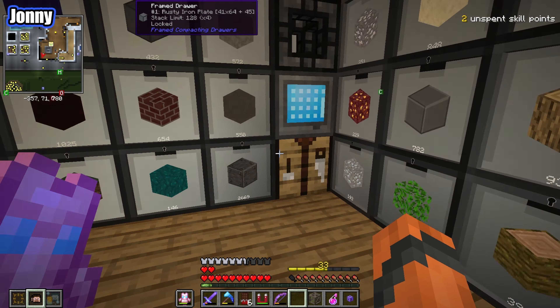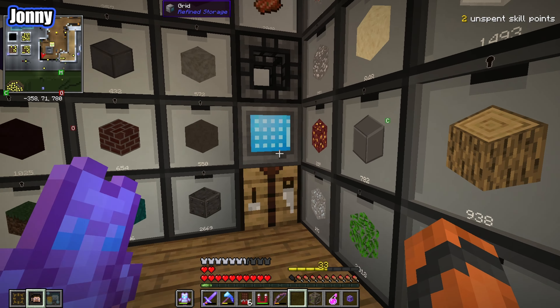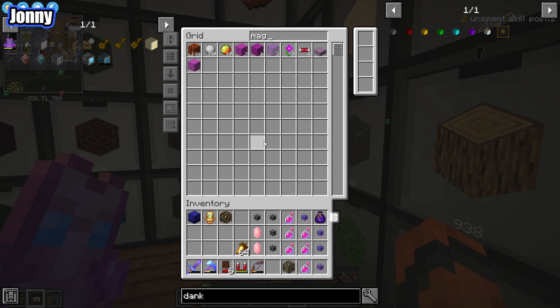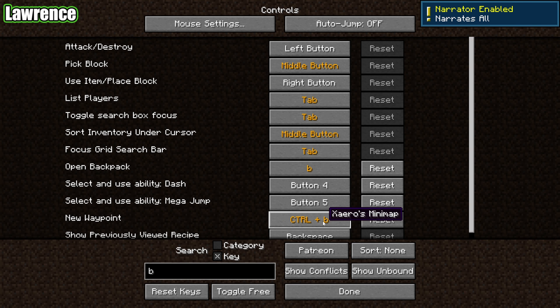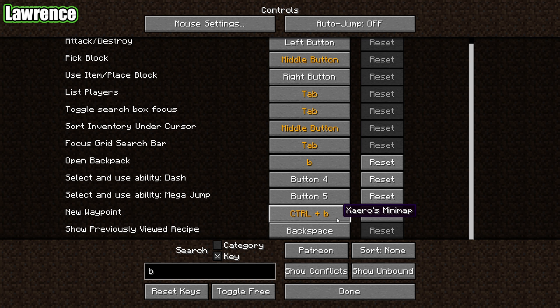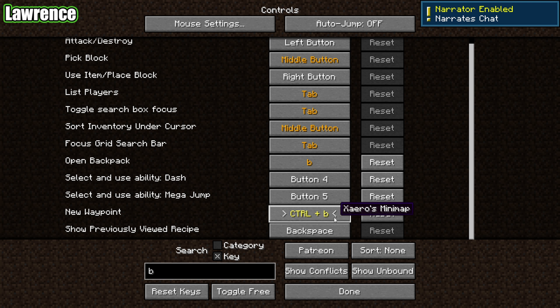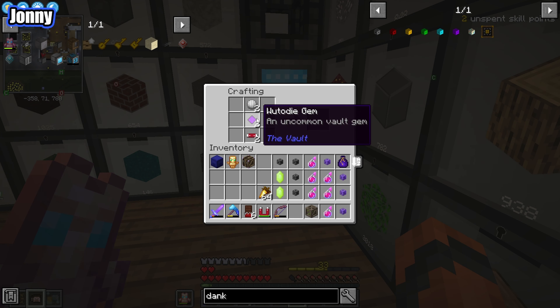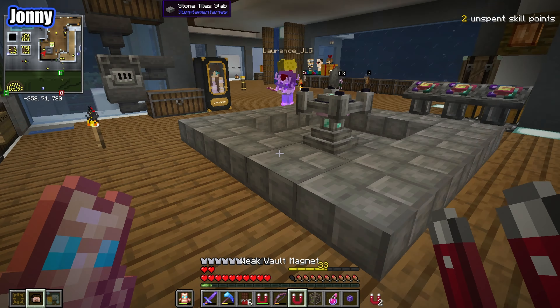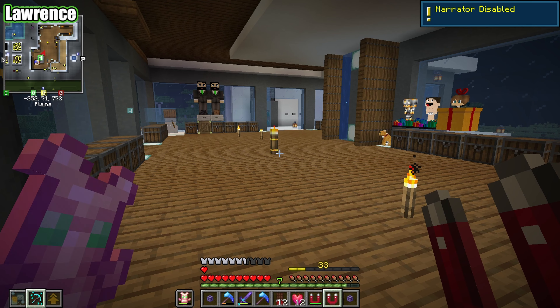I'm gonna forget I have a backpack, not gonna lie. That's probably something you should not forget. I think we could also do with a backup magnet for when we're in the THG vault. I feel like we're gonna get a lot of stuff. I did something and it turned on the narrator - that's not good. While you sort that out, I'll make you a backup magnet.